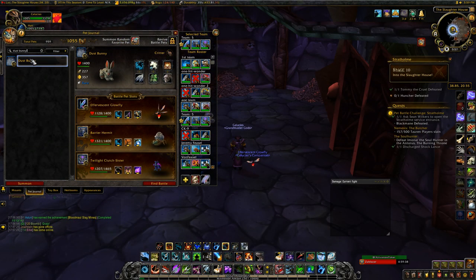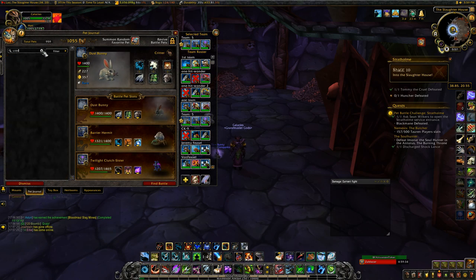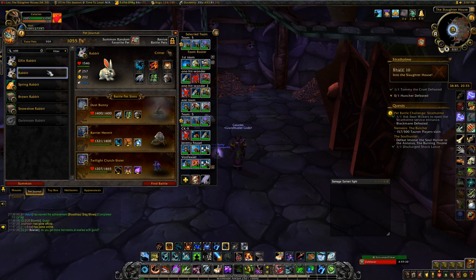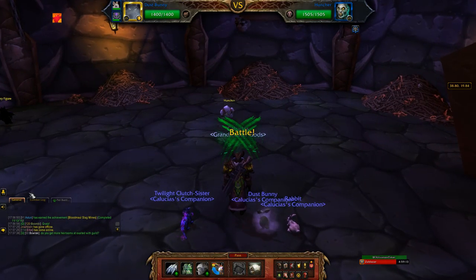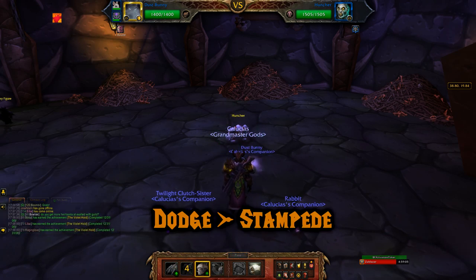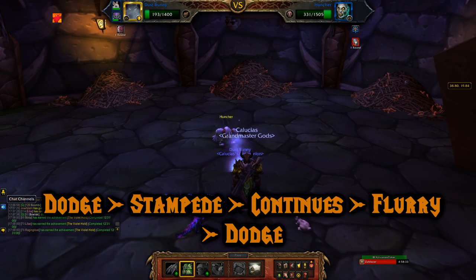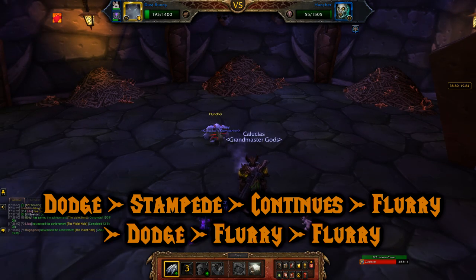Against Huncher, I used another rabbit — this one having a speed of at least 260. I didn't even use either of my backpets, but try to put a level 25 Critter as one of them just in case. You don't want to fail after you've made it this far. I used a Dust Bunny. Start off with Dodge, then use Stampede which will continue for some rounds. Use Flurry, then Dodge, then Flurry, then Flurry again, and he's dead.